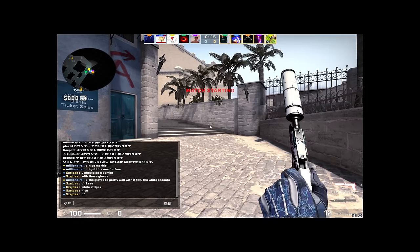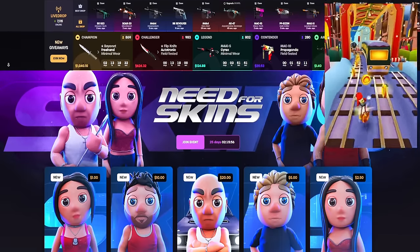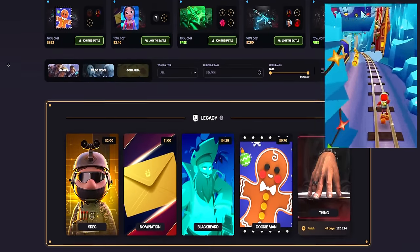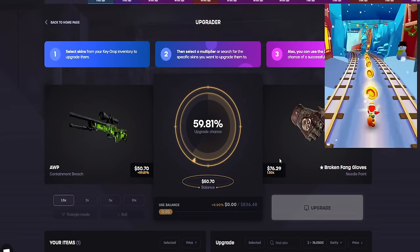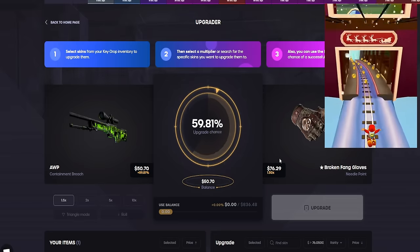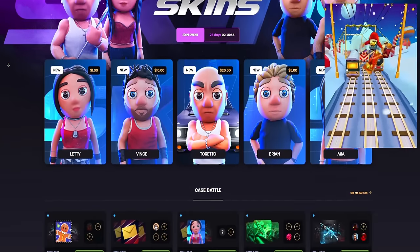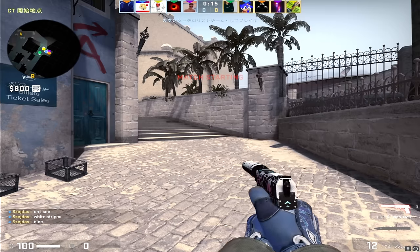I also made friends with the sponsor of today's video, which is Keydrop. Open your favorite cases, use my code MATCS, get a 10% deposit bonus, and you get 50 cents for free. If you open something you don't like, simply take the item to the upgrader and get something better. Their CSGO skin withdrawals are instant, so you can just withdraw these skins that you want directly to your Steam inventory, which is super nice. And if you want, you can also open their daily free cases.